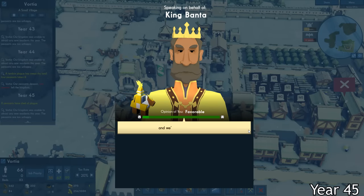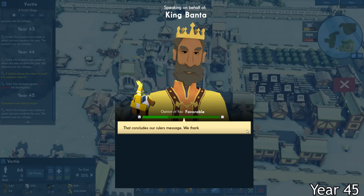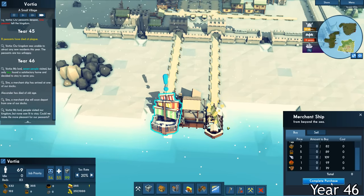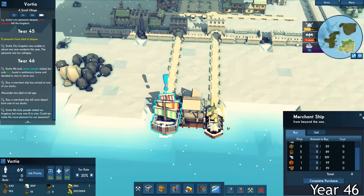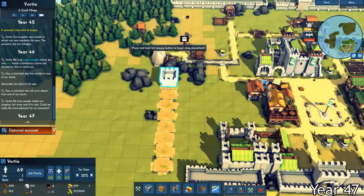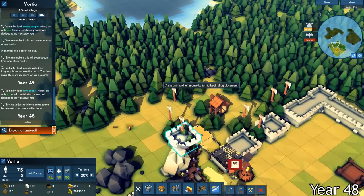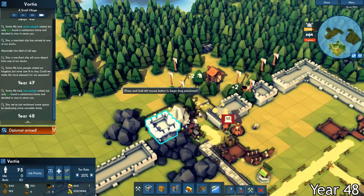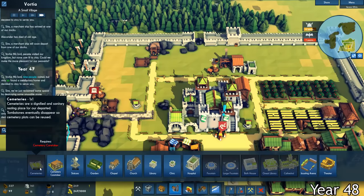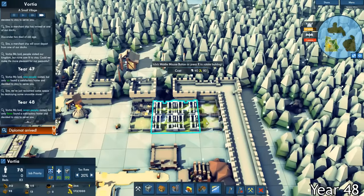Out of nowhere, King Banta decided to gift me some items — I have no idea why, but I might as well take them. Soon after, I bought some tools off of a merchant ship that was at my dock. I needed to use these tools to clear out any rocks that were blocking the way of potential walls. What good is a castle wall if there's holes in it? Things were coming together as my city was almost fully encircled by walls. This was important because if any barbarians or invaders tried to attack, I would now have some protection. Sadly, one of the villagers had died while making coal. I built a graveyard and let his body rest peacefully, which made a lot of the citizens very happy.